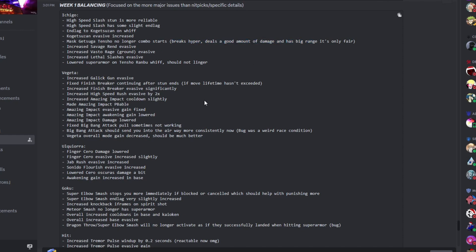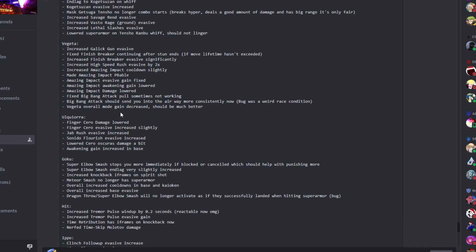Another thing I noticed: they increased Vegeta's high speed rush evasive by two times. Vegeta used to give like no evasive, so you could do some crazy combos with him and he would barely gain any evasive.